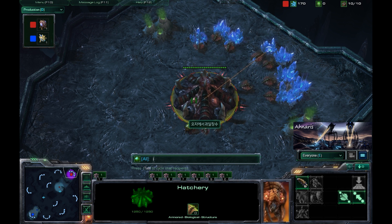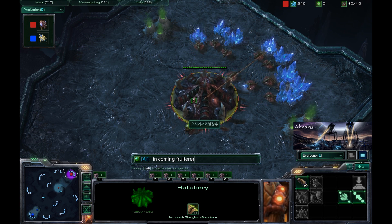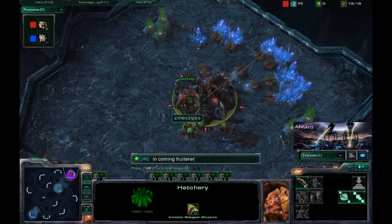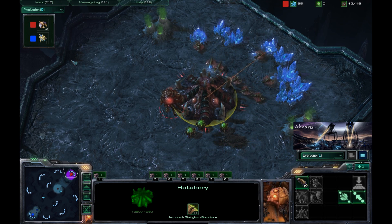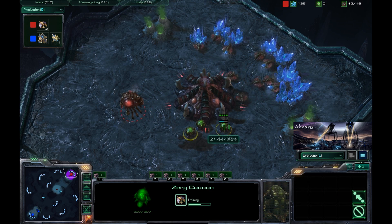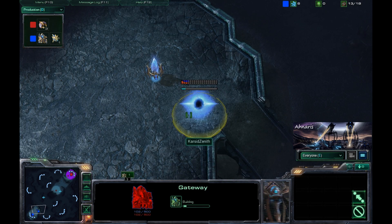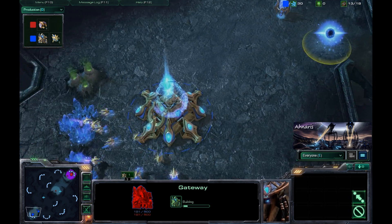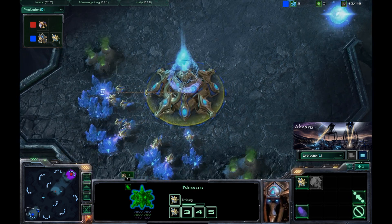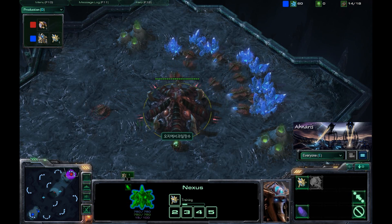Incoming Fruiterer — that's that. So we have Incoming Fruiterer spawning as the Zerg up in the top right, who is currently at 13 of 18 supply throwing down a couple more drones. Meanwhile, in the Protoss base, we do have a gateway and a pylon at the top of the ramp as well as a couple of chrono-boosted probes coming out to work for Zenith.